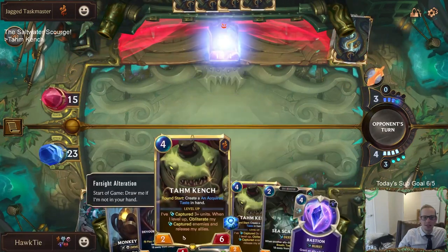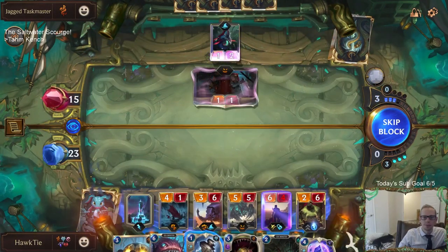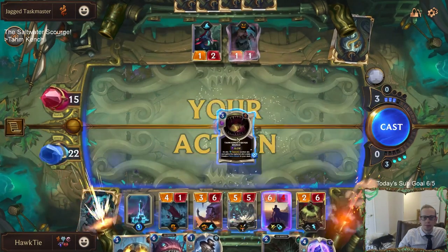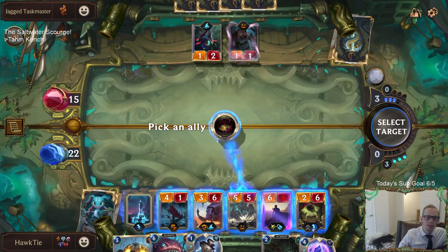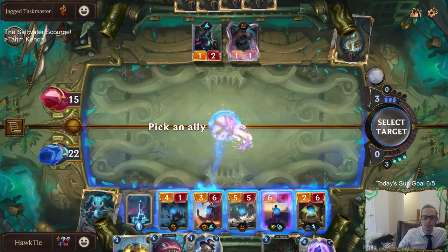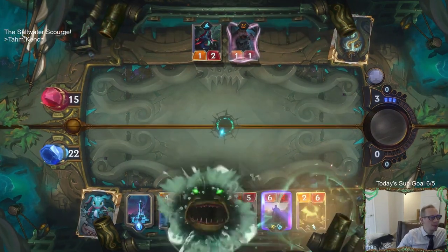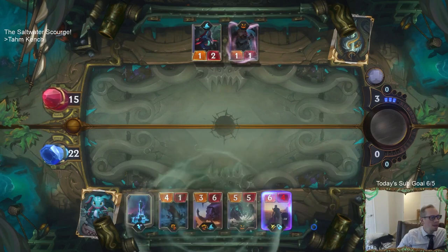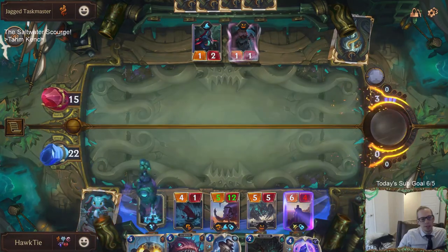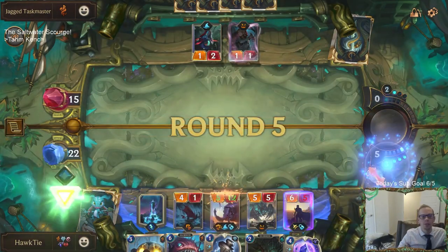Best gem. How are we healing this Nexus? Let's take you - you're a five-five. No, let's take the three-six. So we need Demacia, Piltover and Zaun, Shadow Isles, and Shurima. Those are the four regions we don't have.